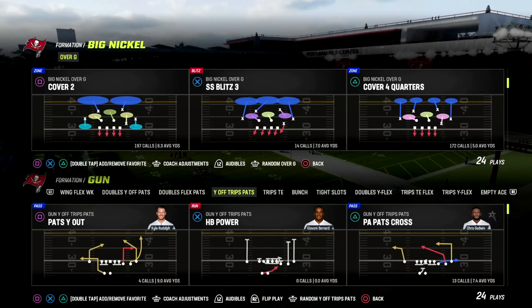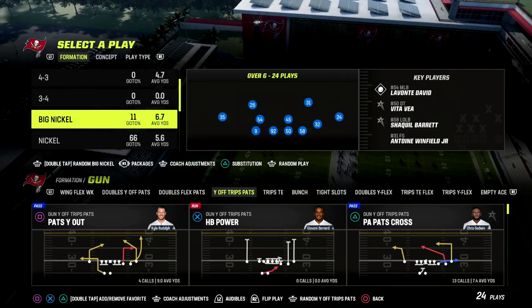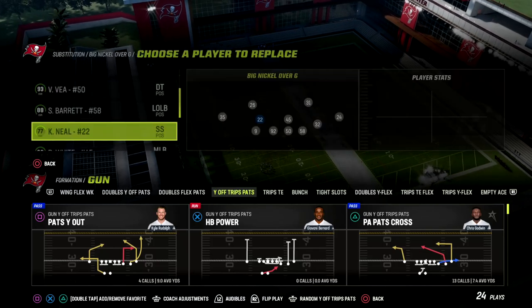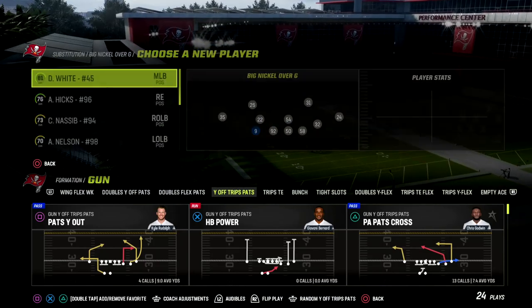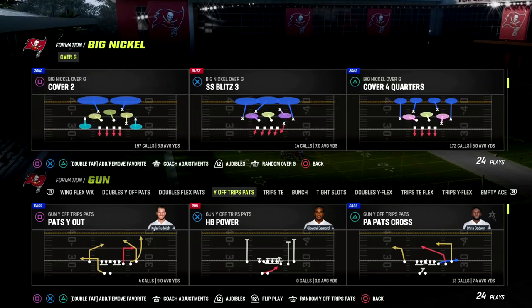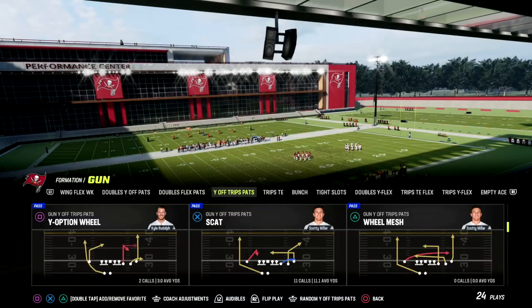So Big Nickel Over G, and the play call is Cover 2. You don't want to make any adjustments — don't put the slot cornerback package on. You can sub in players wherever you want, but make sure your default package is on, because that is what unlocks the basic coverage we're going to get into.